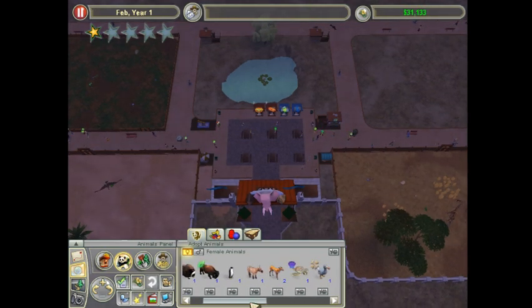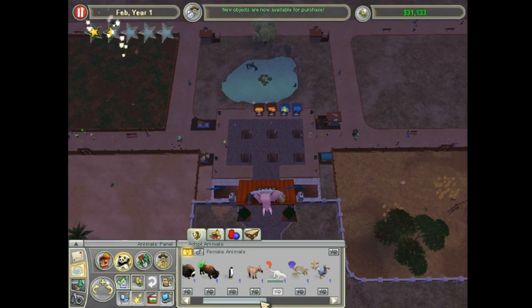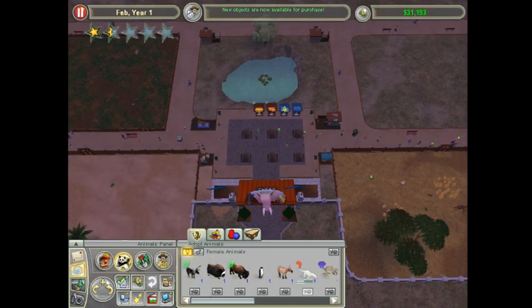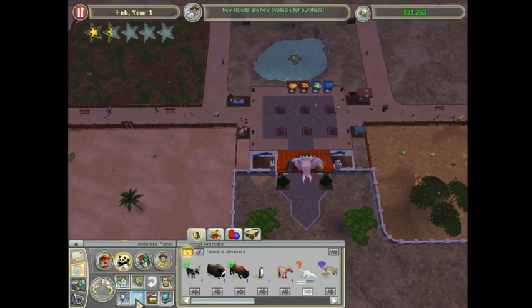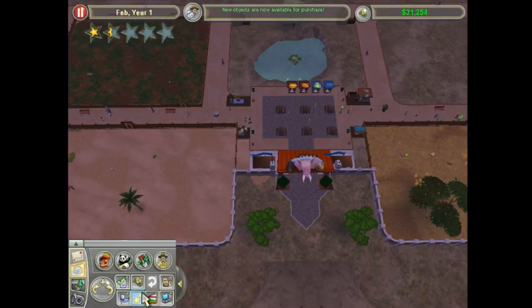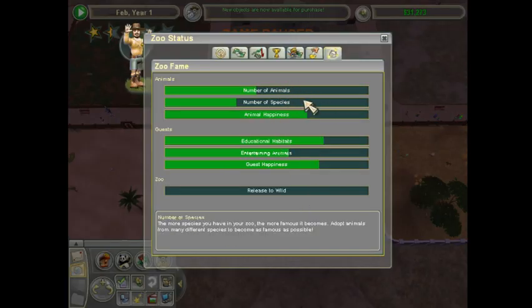Because right now we don't have many to choose from. There we go - Nile Monitor. That's always good. We already have camels, so we've got to get our zoo rating up. The best way to do that, of course, is to get our number of animals and number of species up as well as get our guest happiness up.